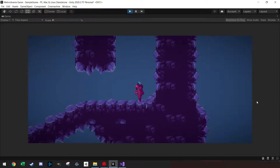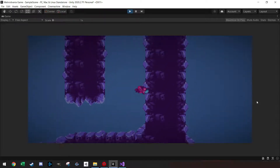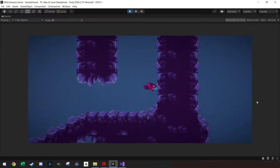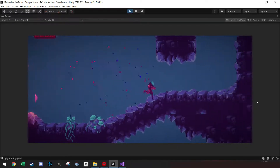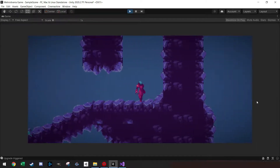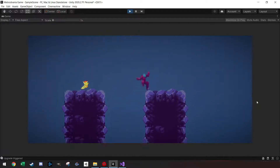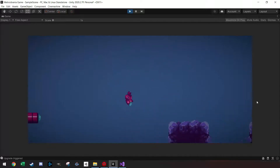Welcome back everyone to another tutorial. Today I'm going to make a small upgrade system for our game. In each Metroidvania game you can only jump at first, and then you need to collect upgrades. If you collect an upgrade there will be cool particle effects and a funny sound, and then all of a sudden you're able to wall jump, and perhaps if you grab more upgrades you can double jump.